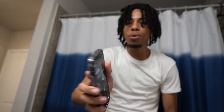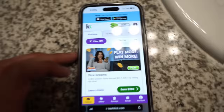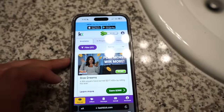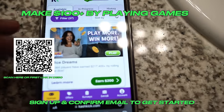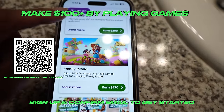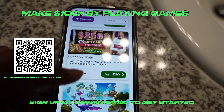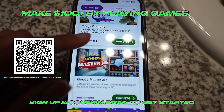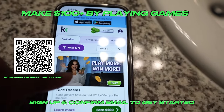If y'all trying to learn how to make some quick easy bread on the side, stay right here. It's a quick process, it's simple - you'll be in and out and you'll get your cheese. Today I'm gonna introduce y'all to CashKick. CashKick allows y'all to literally make money from playing games. You got Dice Dreams earn $200, Monopoly Go earn $200, Family Island $270 - many games you could play to earn quick easy cheese on the side.